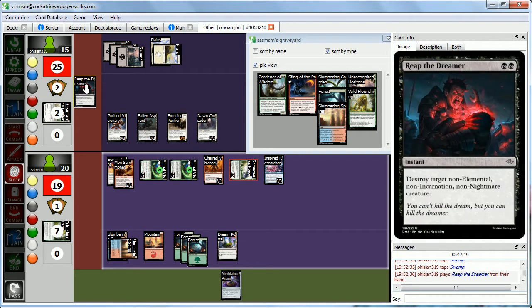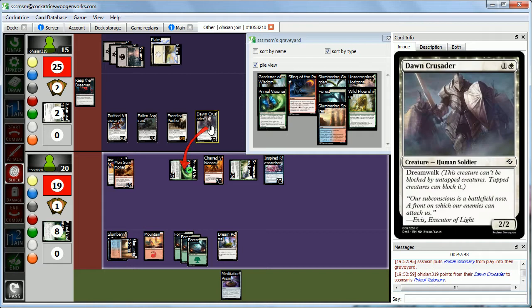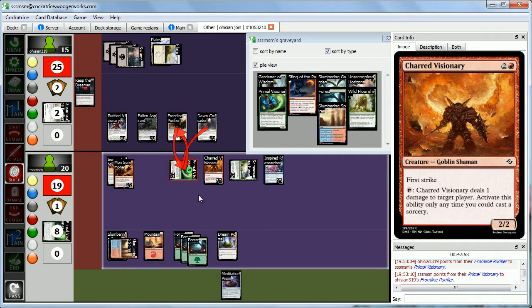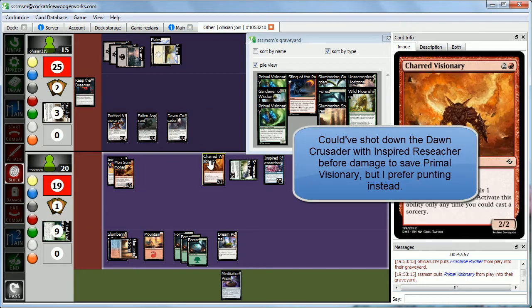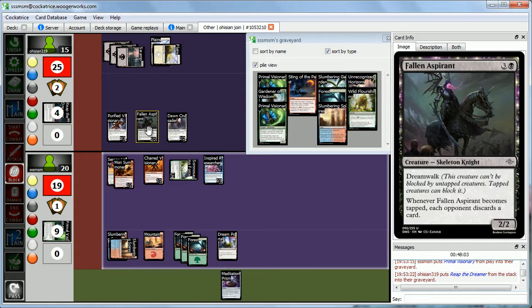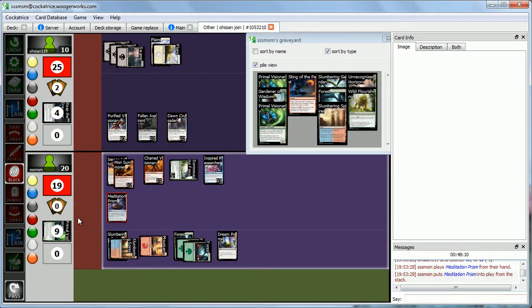Abby has Reap the Dreamer — destroy target non-elemental, non-incarnation, non-nightmare creature — targeting our elf shaman. She blocks our Primal Visionary with Dawn Crusader and Frontline Purifier, which is now a 4-4. Our guy is a 5-5, so we deal all damage to Frontline Purifier. Frontline Purifier and our elemental both die. We could kill one of Abby's creatures but don't need to — we play Meditation Prism and pass turn. We probably should have done Charred Visionary — oh well.